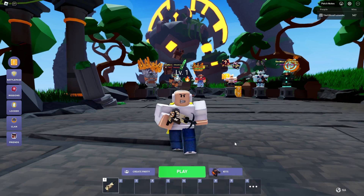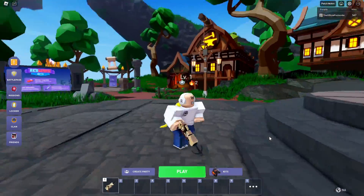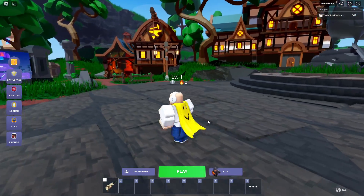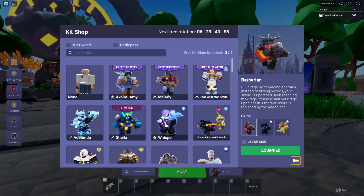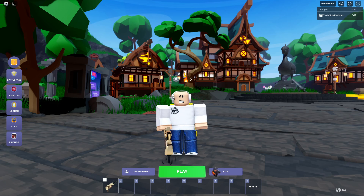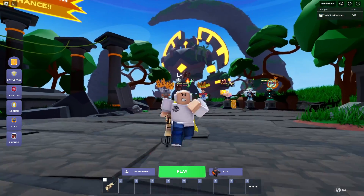The kits do look interesting, I'll keep you guys updated. I could've sworn it used to be around 8,000 Robux to buy the entire pass, and now it's 15,000 — I feel like the prices have definitely increased. This season I'm just not feeling it. Anyway, that's the Season 7 update — make sure you guys like the video and subscribe, and I'll see you on the next one. Peace out!